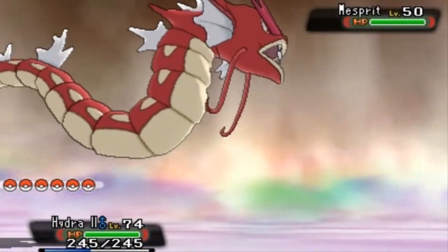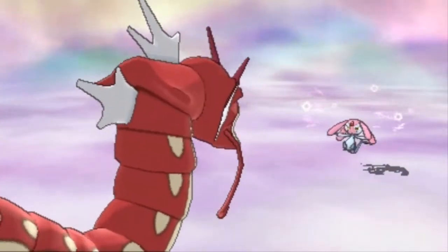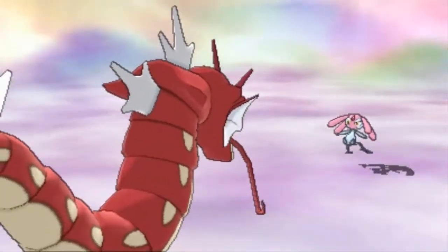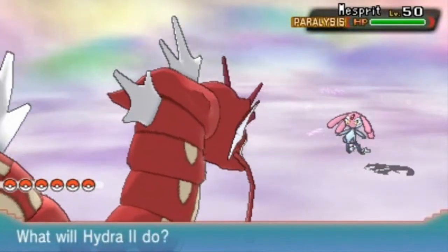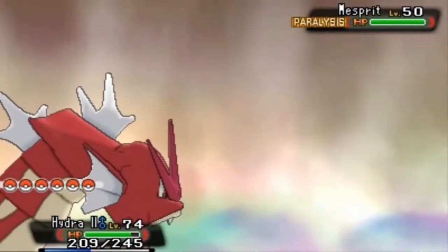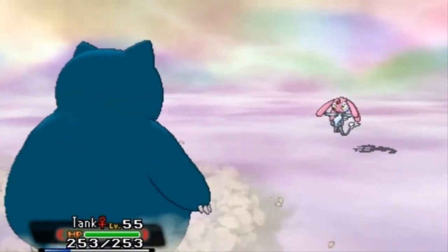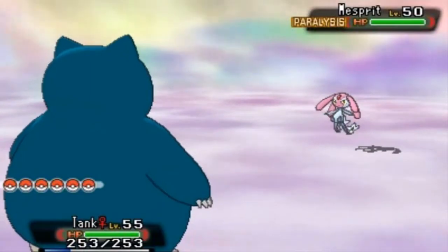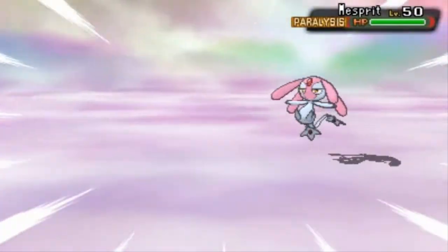We're going to be capturing Mesprit and we'll use Thunder Wave since we are faster than these guys. Most of these Pokémon are at level 50. Look at that — he is paralyzed! Hopefully we do not make this guy faint, because if we do that's your only shot. That's why we have a Pokémon around that level. Remember, Mesprit is a Psychic-type, so be careful with Ghost, Dark, and Bug types.